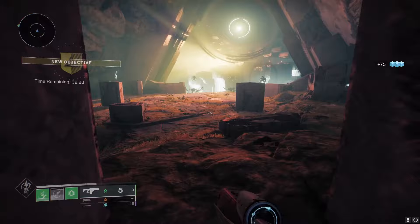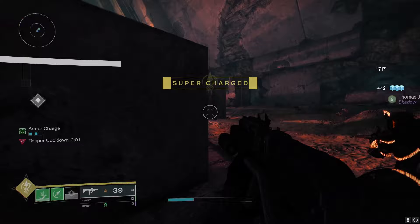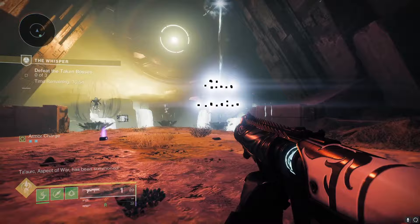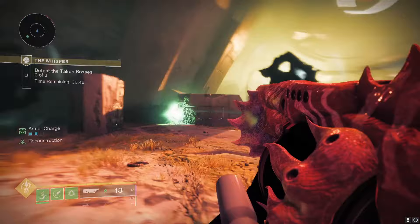After killing this wave of enemies you get a rally banner, and this is going to be the boss encounter. Throw on some DPS stuff — I've got a heavy GL and the Witherhoard so I can do some sustained damage. In this room you're going to see three Taken bosses in the distance and three Vex cubes: left, middle, and right. Killing one of these cubes is going to spawn the corresponding boss. You can choose to take on one boss at a time, or all three if you're trying to get it over with quickly. It's really not too difficult — put on a good survivability build and you should be good to go.